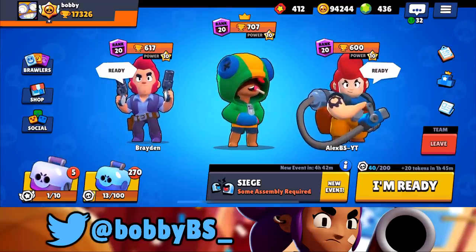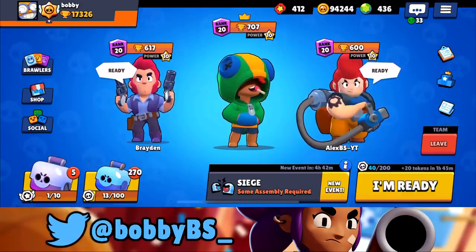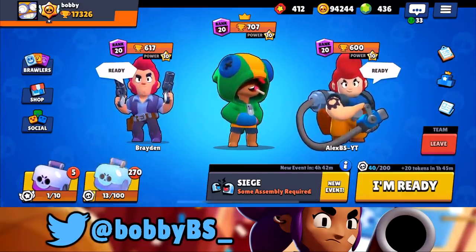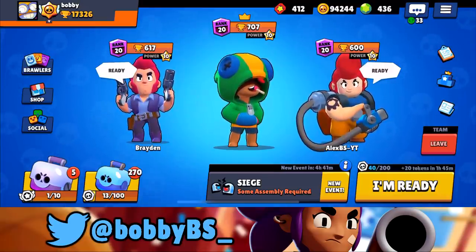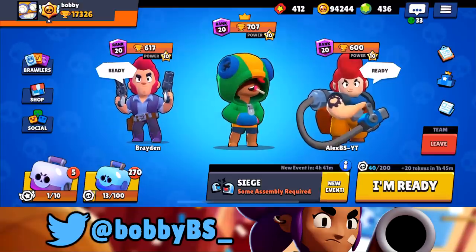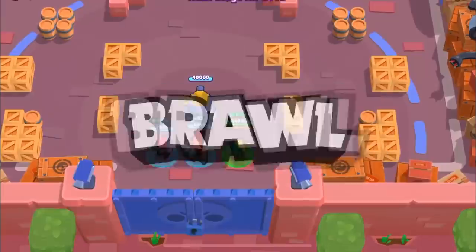Leon is super good for sneaking on the Colt, and can take out a Frank decently well. We're going to try out this comp today and see if it's better than the one I showed you, or if we just got outplayed one game and it's not that good. Without further ado let's get into the first game. We got insta-queued right into a game.